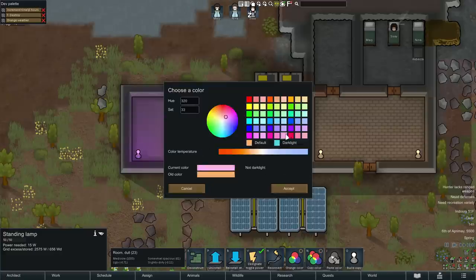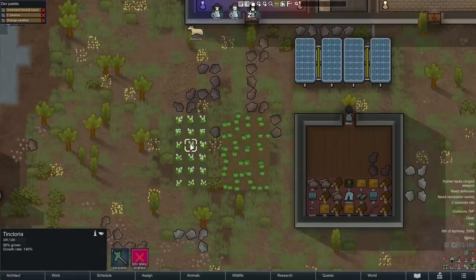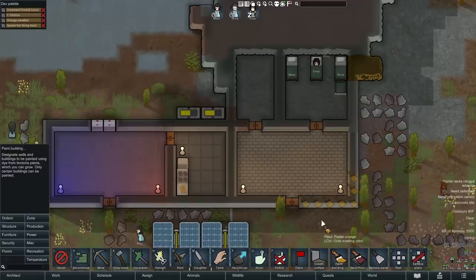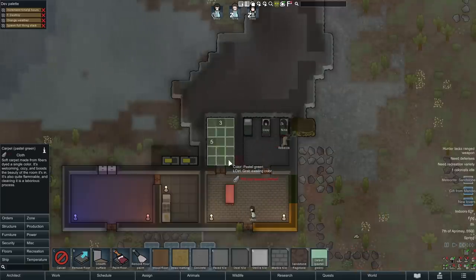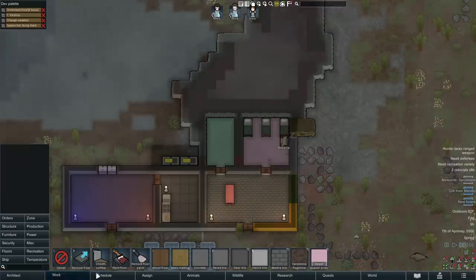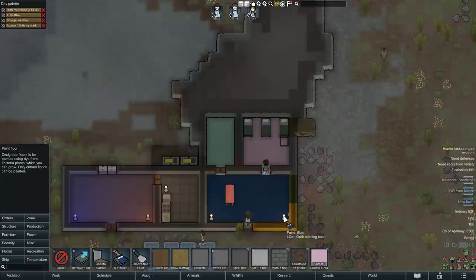This opens up a ton of possibilities for fun mood lighting in different rooms. There is also a plant that produces color dye called Tinctoria that was added in Ideology but has now been added to the base game with 1.4. Once you harvest this plant, you can use it to paint buildings. So here I can mark walls and furniture to be painted any of these colors, and my pawn assigned to art will grab dye and bring it over with a little painter's palette and paint. We also have a ton of new carpet colors. You do have to choose its color from the moment of install — you cannot paint it once you've laid it down. You can, however, paint wooden and stone floors using the specific paint floor command in the floors menu.